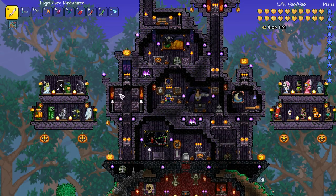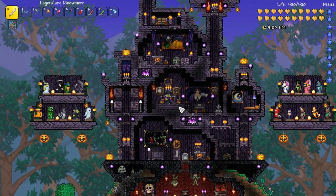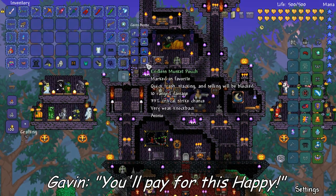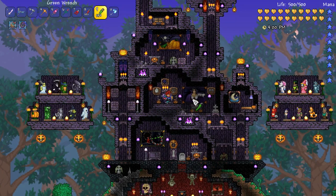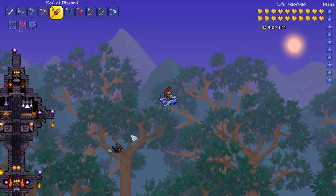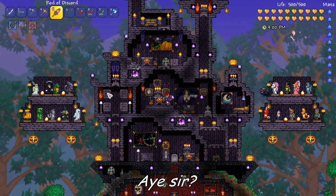So when you right click them your character turns into Halloween type characters - so Gavin is now a witch. You can also get a cool pet which is this cat and it has a little wizard hat on, and when you fly around it actually flies after you on a broomstick. It is the wickedest pet, I love it.